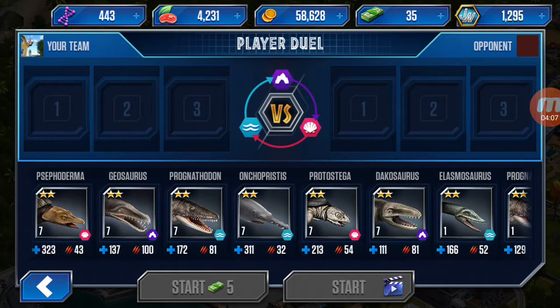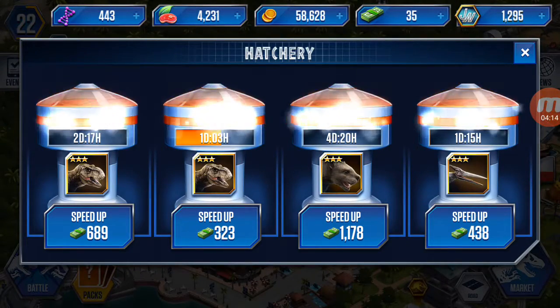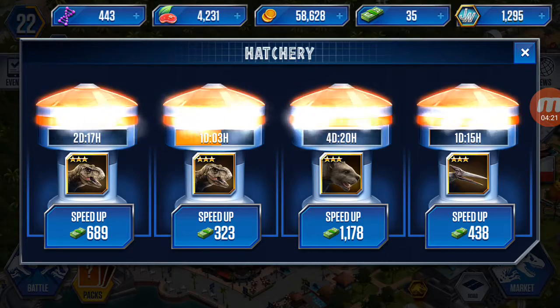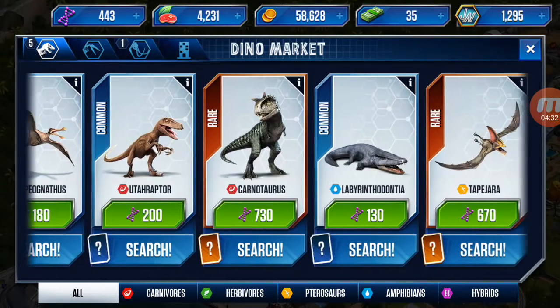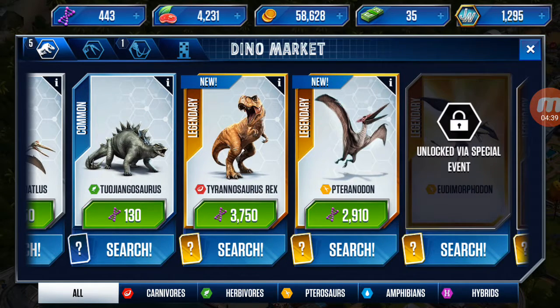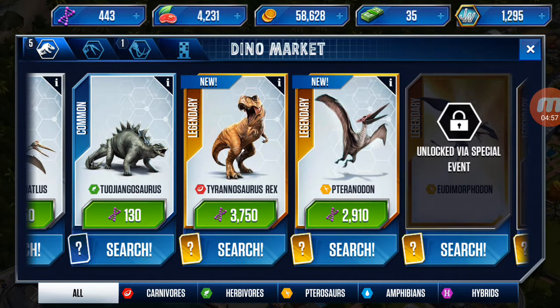I got that bear one by battling PvP and aquatic — all of my fishes are back. I got the first Tyrannosaurus Rex by battling battle stage, and then I bought the other one right here. This last dinosaur I bought for 3,750 DNA — another Tyrannosaurus Rex.